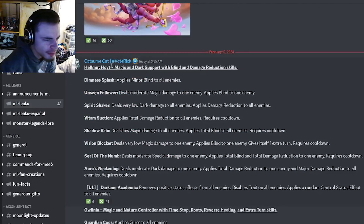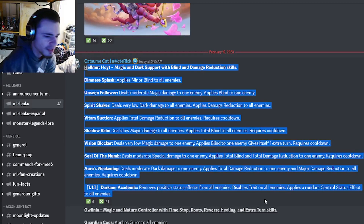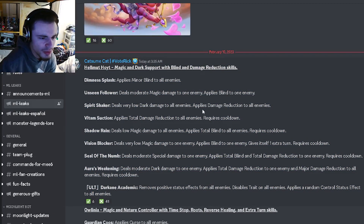Then we have a few different movesets. The first one is going to be a magic and dark support with blind and damage reduction skills. It's going to have damage reduction to one enemy and major damage reduction to all enemies with moderate dark damage to one enemy. It also has total blind and total damage reduction to one enemy, blind to one enemy with an extra turn to itself, an AoE total blind, and an AoE total damage reduction. That's a pretty decent monster — it does have some AoEs which are pretty good, and single target moves are okay as well.